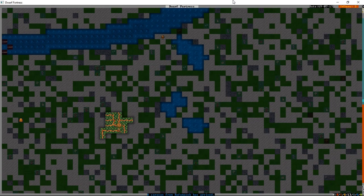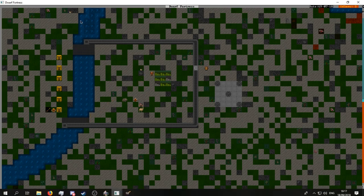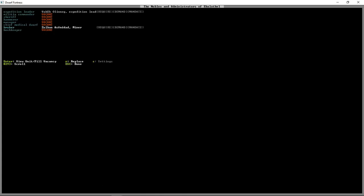The outpost liaison has arrived along with a caravan - time to do some trading. To trade we need to select a broker, so press N for the nobles screen. There's our expedition leader, but we want a broker. Zolban the miner - the game displays the person with the best relevant skills at the top. Nobody has relevant skills, but Zolban is just our most gregarious, outgoing dwarf, so we'll assign him as broker.